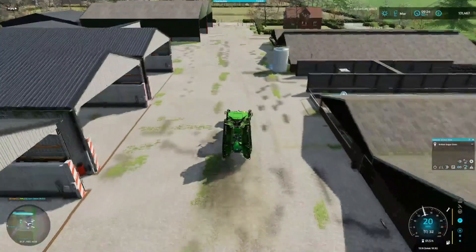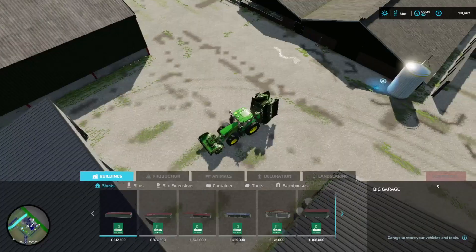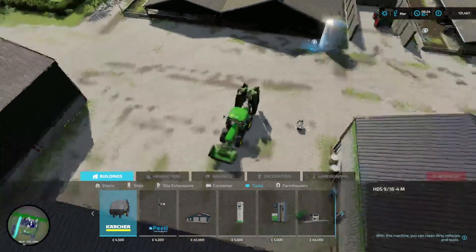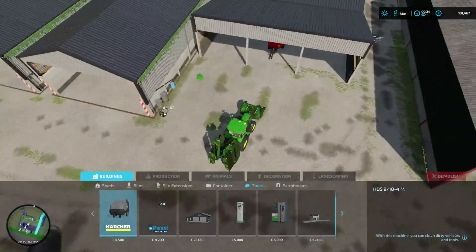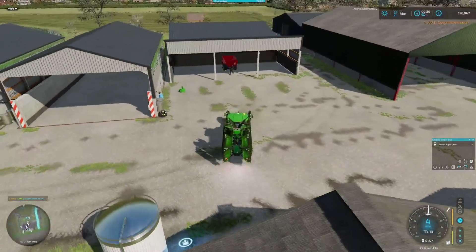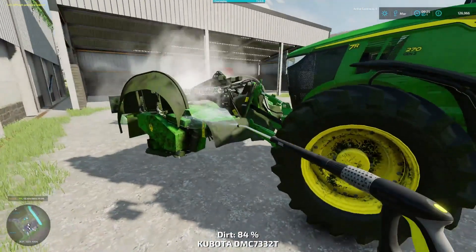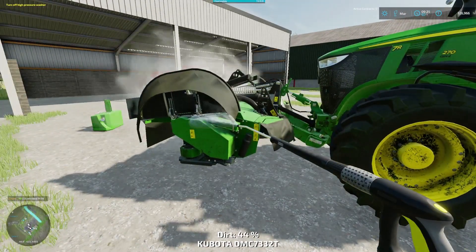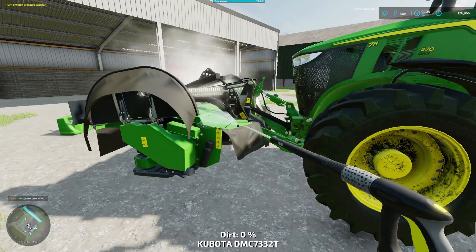Now we don't have a pressure washer at this farm, so I think what we'll do is just place one of those in here. We do have one up at the other farm, but we don't want to have to keep trekking everything up and down to clean them. We'll give this all a bit of a wash down. The next thing we're going to have to do is, I think, we will lease a forage wagon if we can't afford one — we'll try and buy it if we can, but we'll see what we can afford.